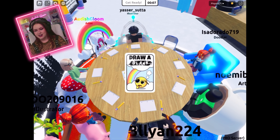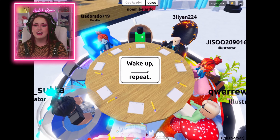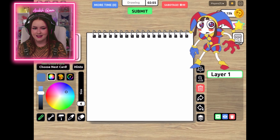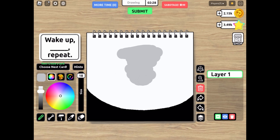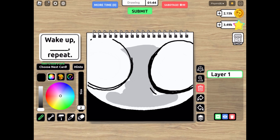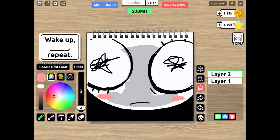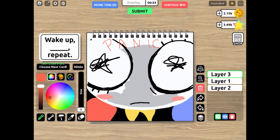Alrighty, next prompt: 'wake up blank repeat.' This one's kind of hard too. I think I'm gonna do 'panic' — we're gonna draw Pomni panicking. You can wake up, panic, repeat, right? That makes sense. And hopefully people will think it's funny. I'm gonna go with one of my favorite scenes from the first episode whenever it's like zoomed in on Pomni's face and she just has scribbly eyes for pupils. I think that face is the most panicked looking, so that's what we're going for. We're gonna get her eyes blocked in, scribbly scribble, a little frowny face, some blushy cheeks, and then draw in her little outfit so she's not just a head floating in panic. I'm gonna write the word 'panic' at the top so it makes a little bit more sense.